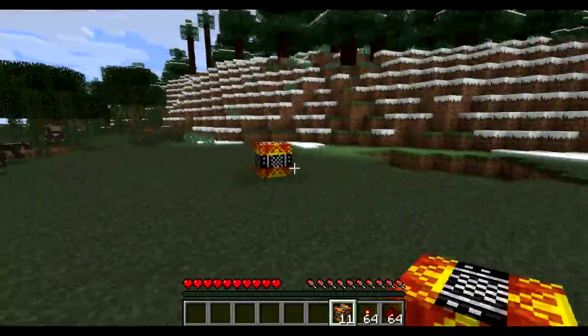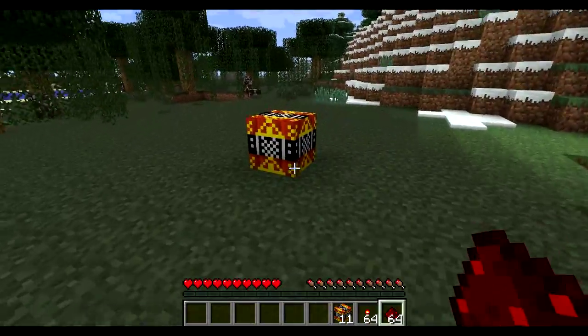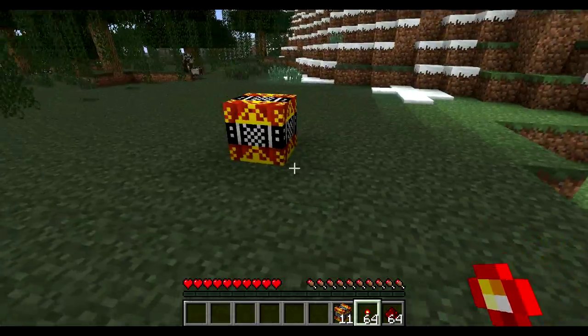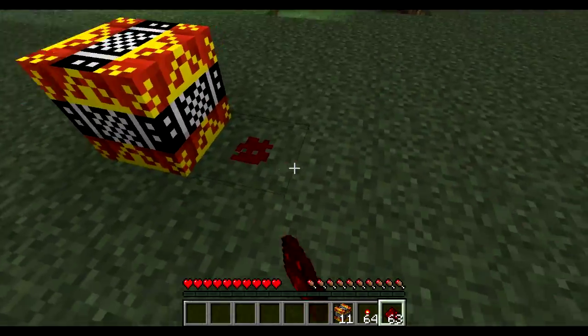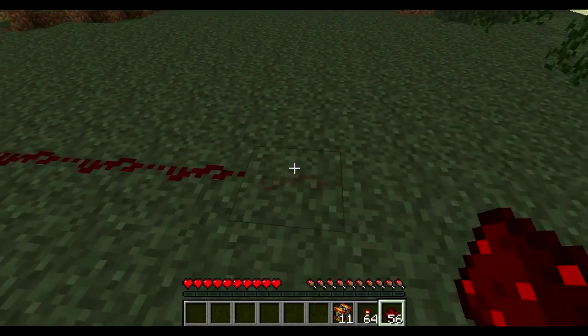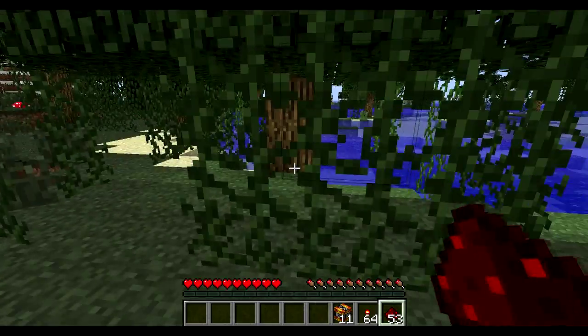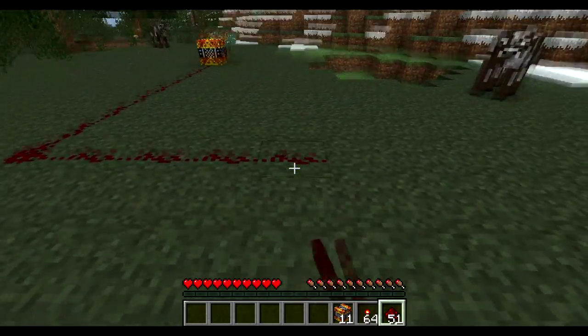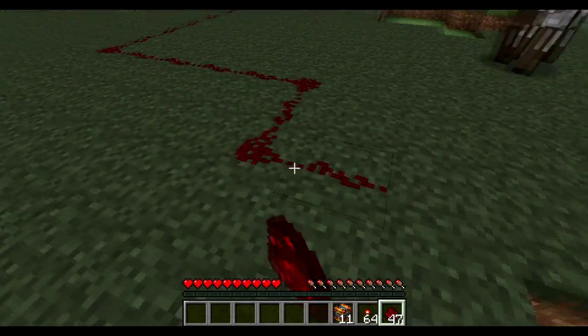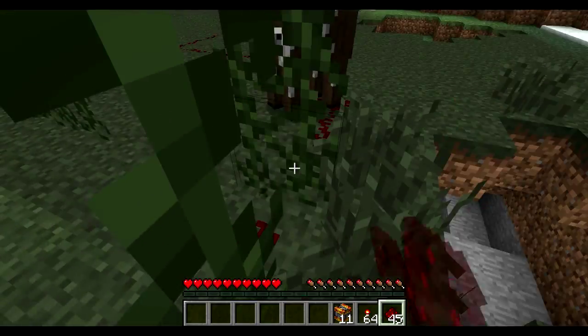So I'm going to set down the Atomic Bomb right there — seems pretty good, nice radius around here. The way to set this off is you're going to need to have a redstone line. It does not set off with anything like levers. You need a redstone line that is at least three blocks away from the Atomic Bomb. So I'm going to go pretty far away to make my computer not lag as much, because it is pretty bad.